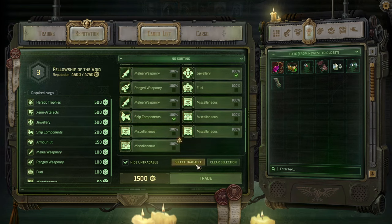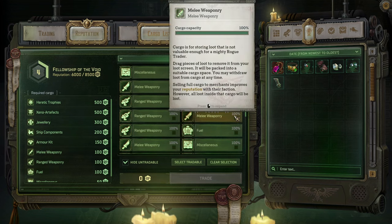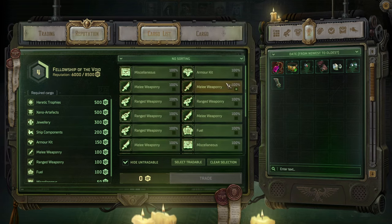Ship components, weapons — all the way up to level 4 where melee and ranged weapons are 100. Miscellaneous is not that good; armor is 150.